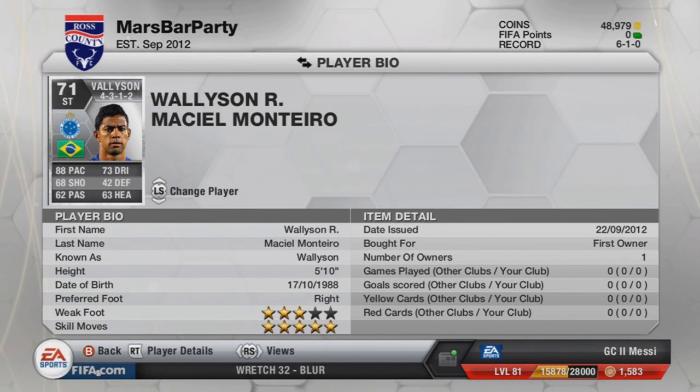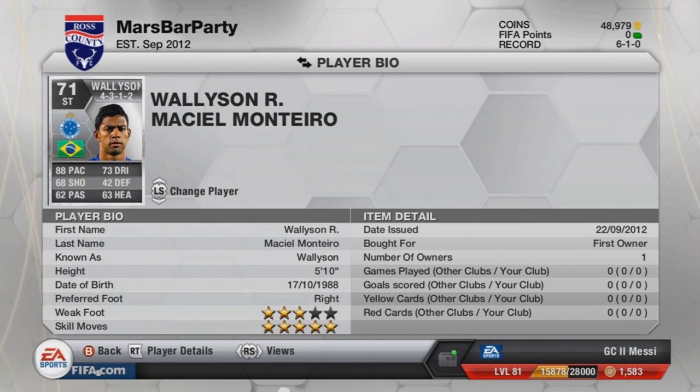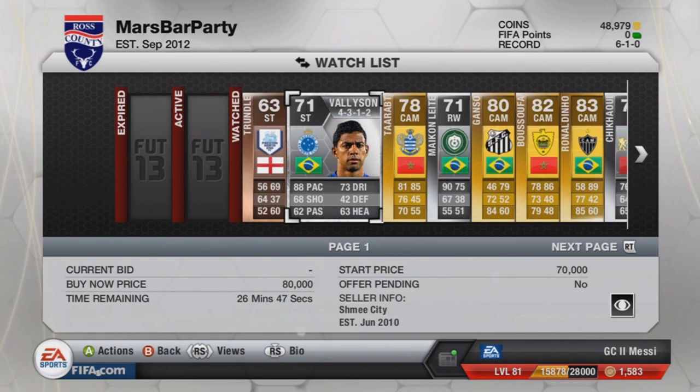Then we've got Wollison, the Brazilian from Cruzeiro in Ligue 1 Brazil. He was a 5-star skill on FIFA 12, but he was a gold on that one. He's now a silver, so his price has rocketed — above 50k. And this one here is 70k, but it's not selling.